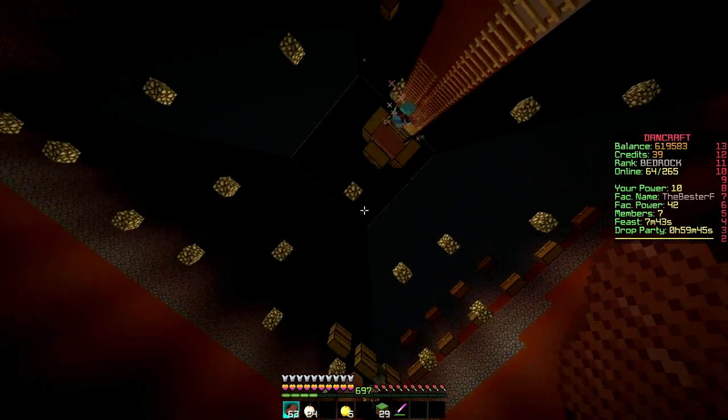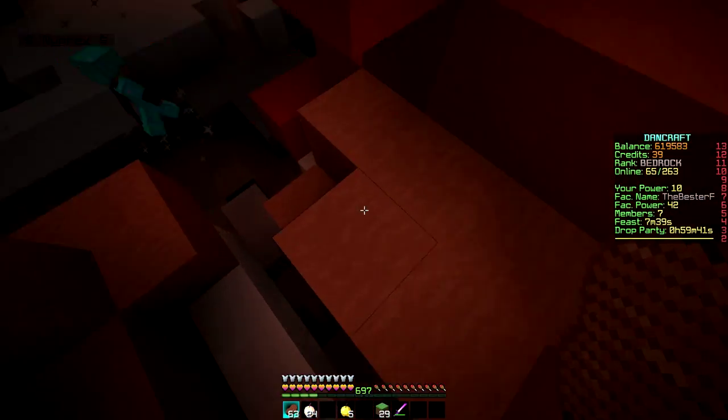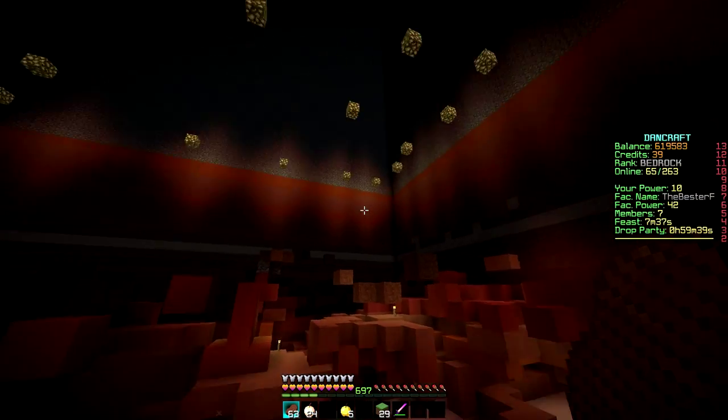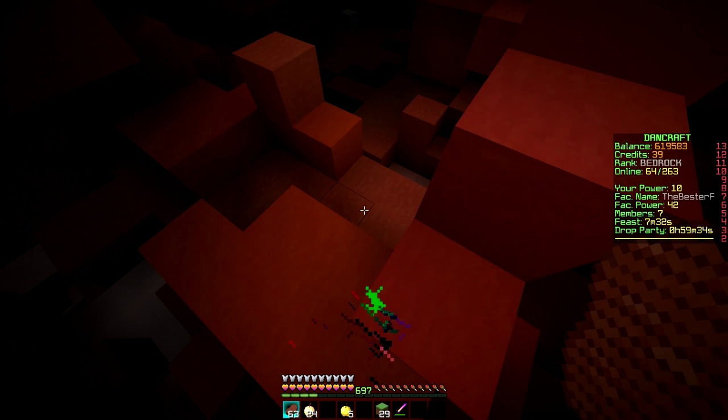So first we got one of our faction members in here, and then we got this massive roof all the way down, and we're planning on mining it all the way down here. It goes all the way to the sky limit, and then all down here, and we're going to mine it down.